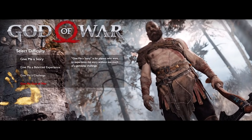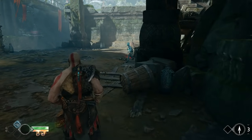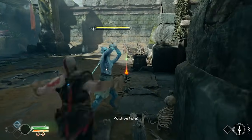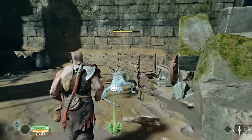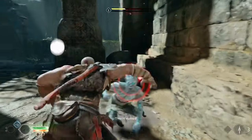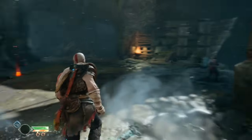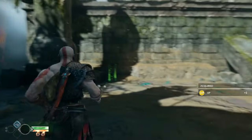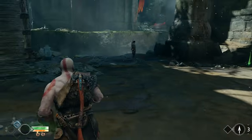The lowest difficulty, Give Me a Story, offers an experience that doesn't give the player much of a gameplay challenge. This difficulty is ideal for those who just want to play the game for its story and want the gameplay to be as smooth as the Leviathan Axe going through an enemy's gut. This setting reduces the damage that enemies deliver and makes them take more. Enemies have lowered resistance to hit reactions, they get stunned easily, their aggressiveness is dumbed down, they don't have resistance against the Leviathan's ranged attacks, and Kratos is very resistant to status effects.